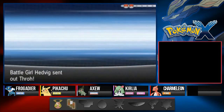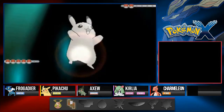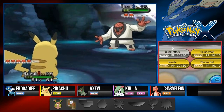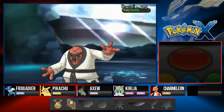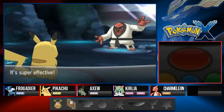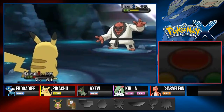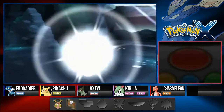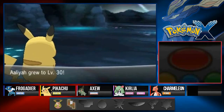Oh god, here we are taking on Hawlucha — this Pokémon is a doozy, very very strong. Thundershock does its thing but here comes that Bulldoze and we got our asses beat. Here we go finishing this guy off one more time — Thunderbolt for the win! And looking at Alia, welcome to the level 30 club.